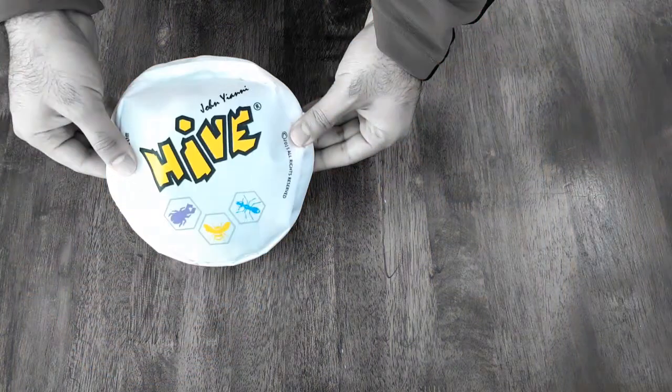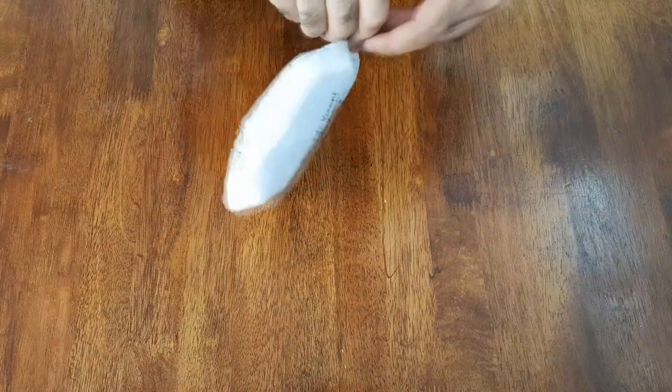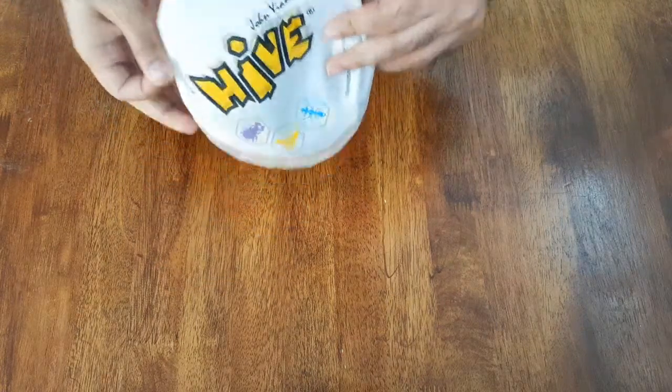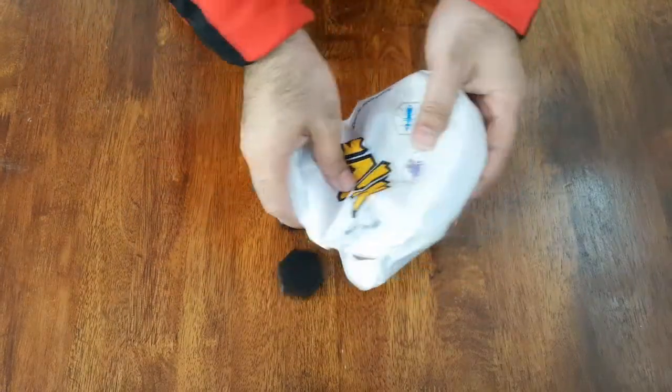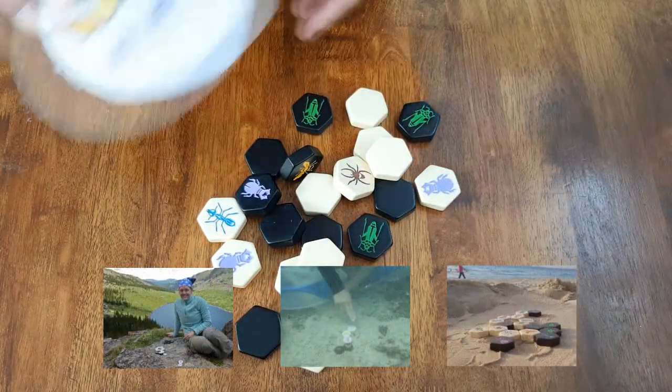Today we're looking at the board game Hive. Hive is a two-player abstract game similar to chess. The game uses very sturdy tiles similar to Mahjong, and as you can see from the photos, it's an all-terrain game.